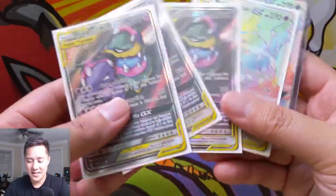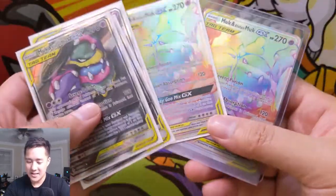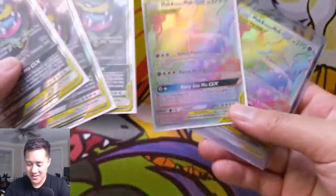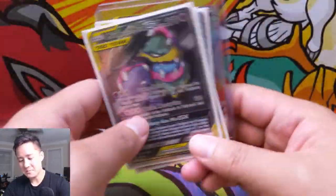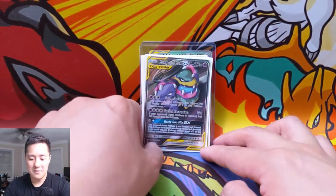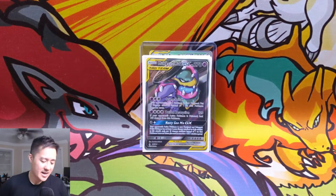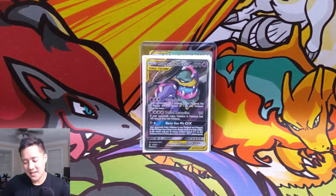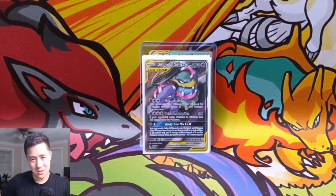We had to get some of the hyper rare just to have it as well, although the alternate art is two to three times as good compared to the rainbow rare. A bit of a dud opening, but I hope you enjoyed this awesome mail day. As always guys, thanks for watching, thanks for all the support — like, comment, subscribe all down below. I'm Awana Turtle and I'll catch you guys next time. Peace!